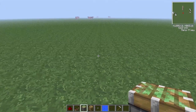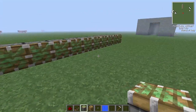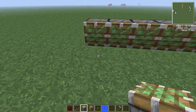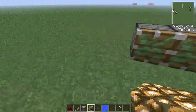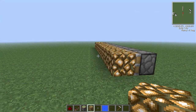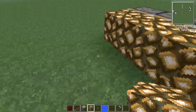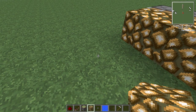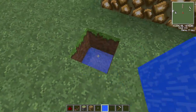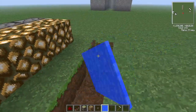So the first thing you want to do is go ahead and check down your pistons — doesn't matter how long you want them. I'm going to have mine at this, and you're going to put whatever block you want along the side, like that. I just use glowstone because it's a natural light source, so you don't have to put torches up everywhere.